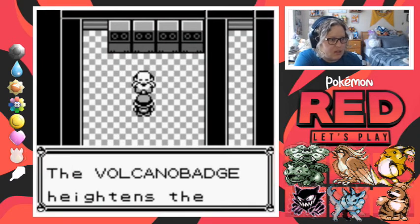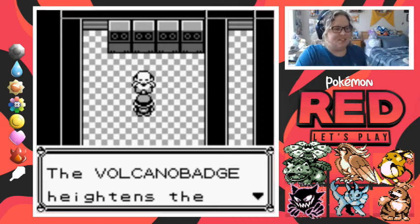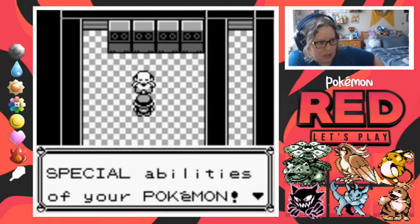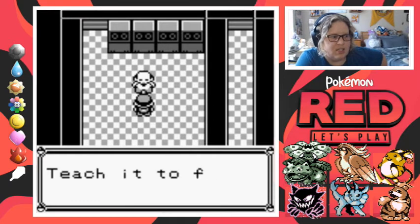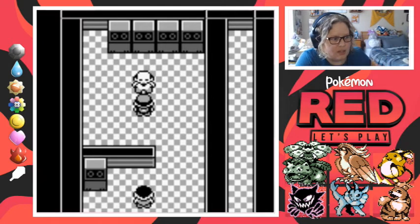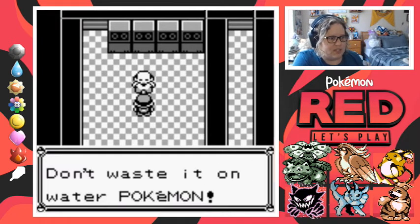We got the Volcano Badge — our seventh gym badge, one more left! The Volcano Badge heightens the special abilities of your Pokemon. Here, you can have this too — TM38, Fire Blast. It contains Fire Blast — teach it to fire type Pokemon; Charmeleon or Ponyta would be good bets. I have a Growlithe — Fire Blast is the ultimate fire technique. Don't waste it on water Pokemon. Why would he say that?